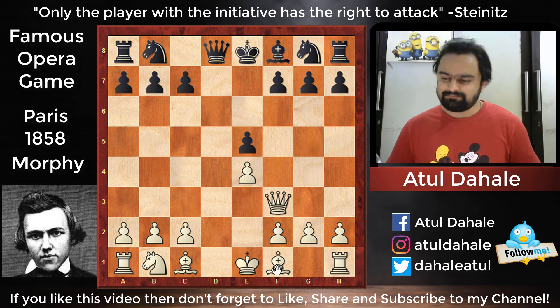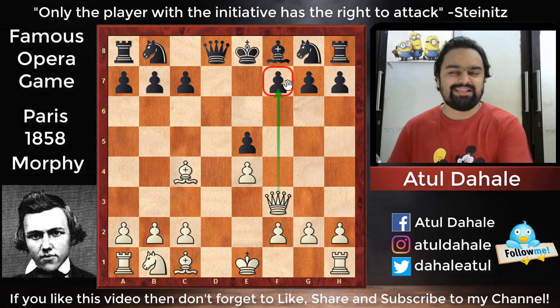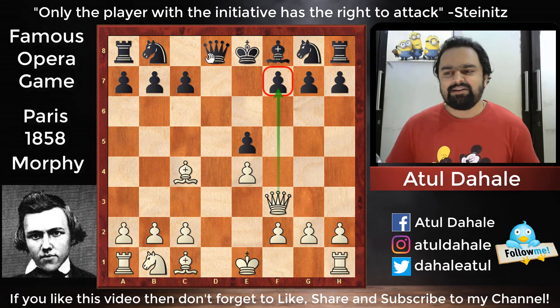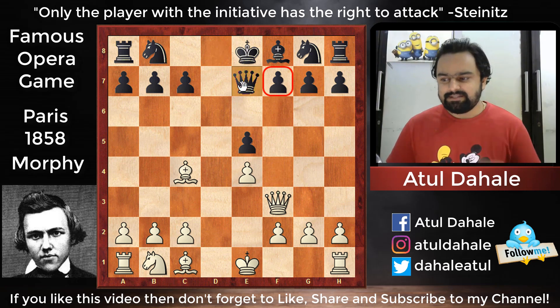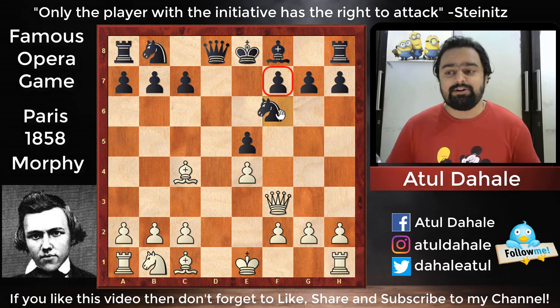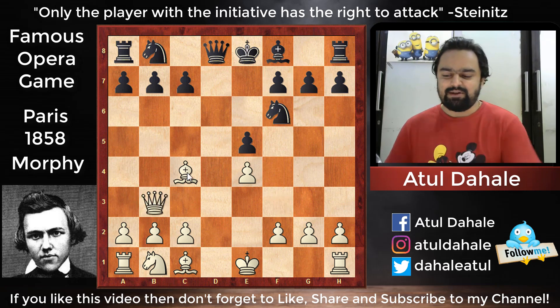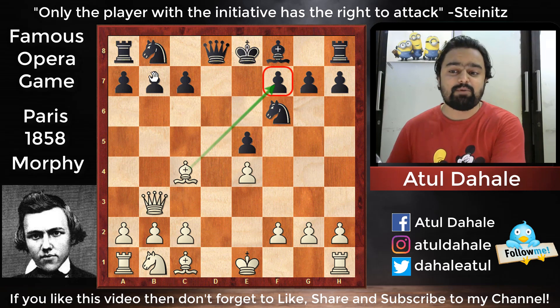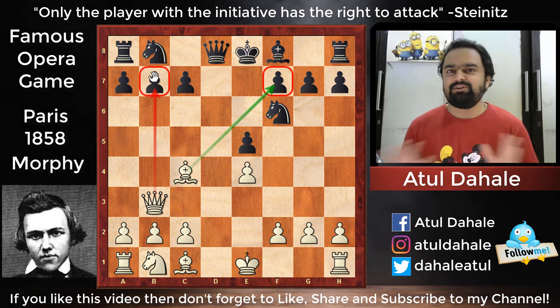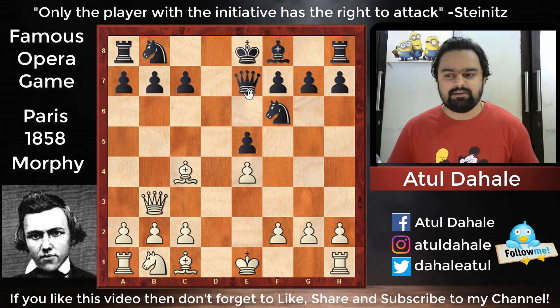White played bishop to c4, threatening checkmate on f7. Morphy had already played this position before and his previous opponent played queen to e7. But this opponent decided to play knight to f6, defending the mate on f7. Now a double attack comes in the center with queen to b3 — Morphy is attacking f7 as well as the pawn on b7, and it is very difficult for black to defend. He decided to give up the b7 pawn and defended f7 with queen to e7.